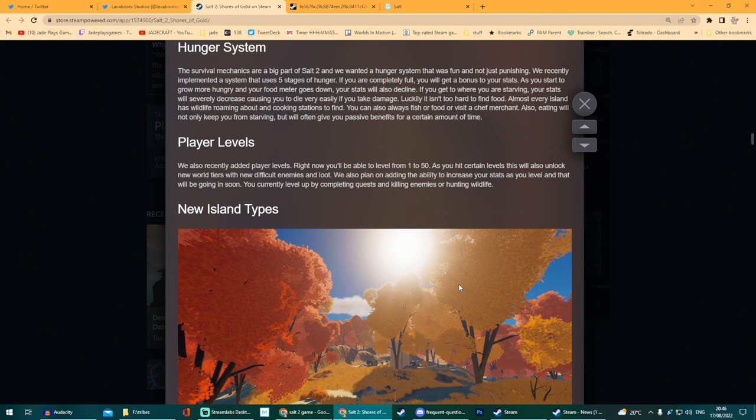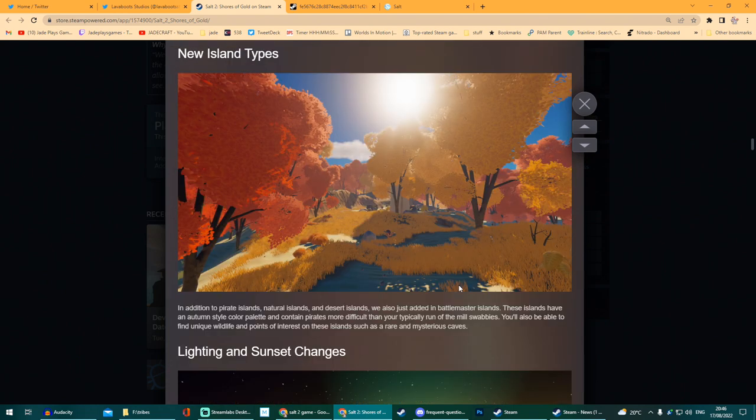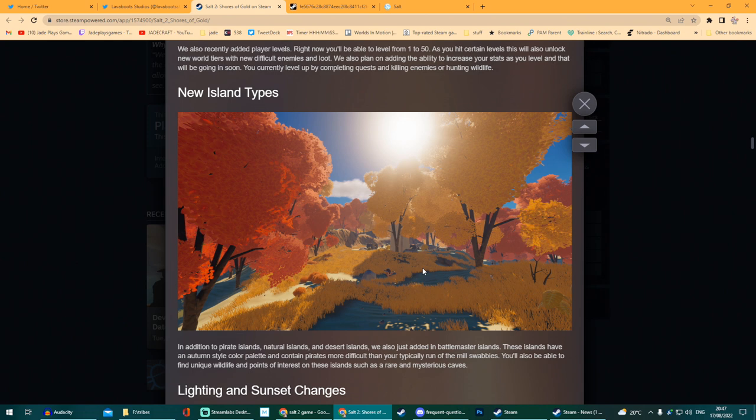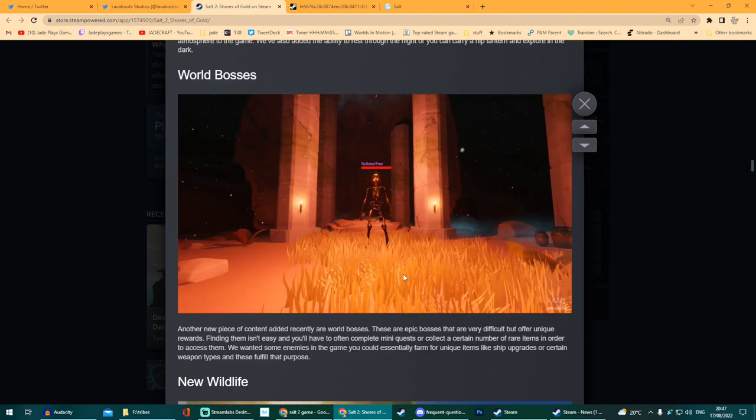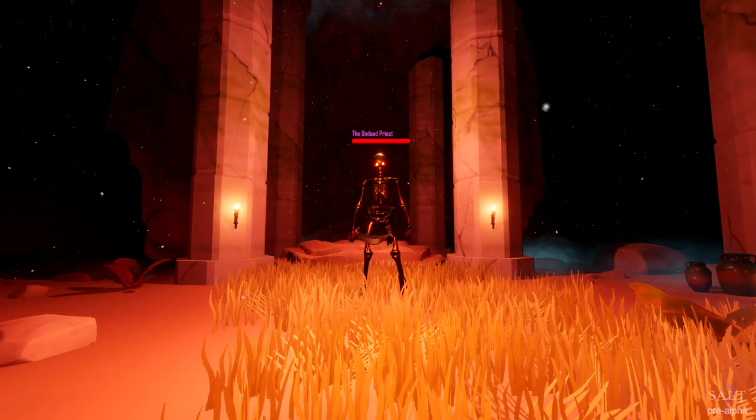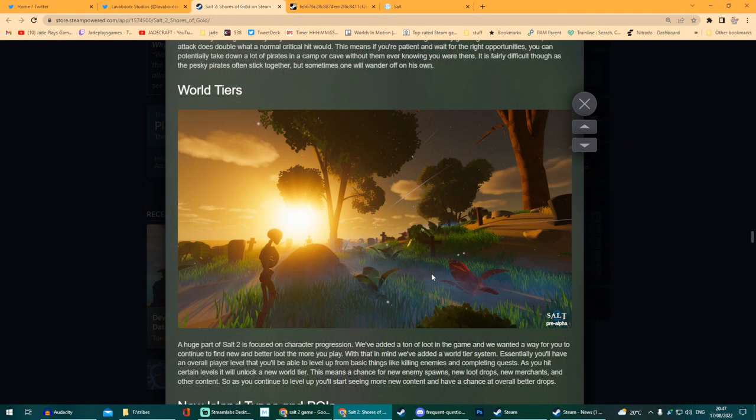There's going to be over 50 different levels for players to unlock new stuff, including new world tiers with new difficult enemies and loot. You pretty much level up by completing quests, killing enemies, or hunting wildlife. They also showed off some of their autumn-coloured themed islands — Battlemaster Islands — and it looks like they've done a lot of work with the lighting and the ambience. You also get a glimpse at a world boss, typical bony, and they've got new wildlife like boars and little piggies.